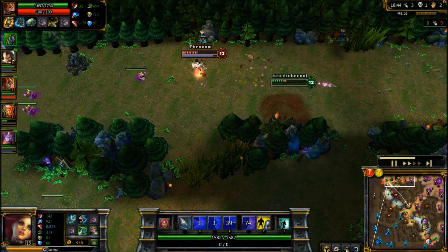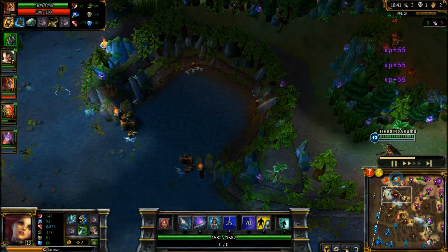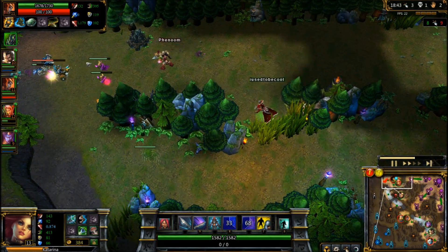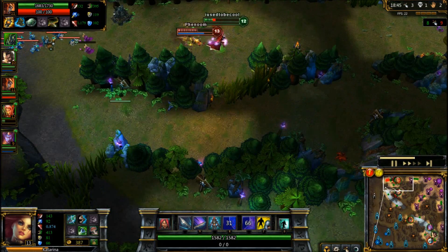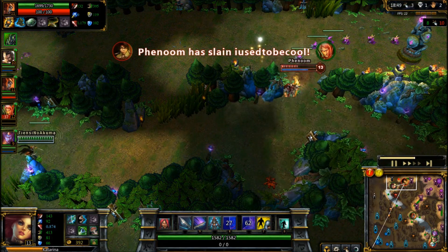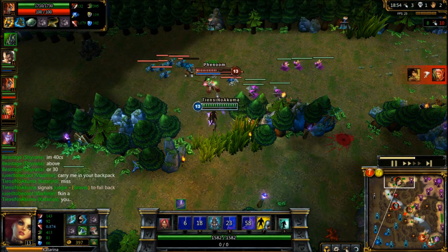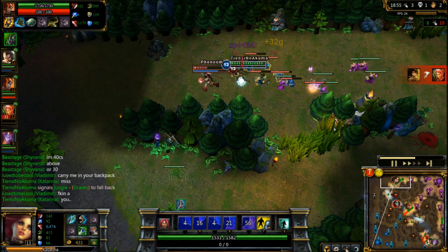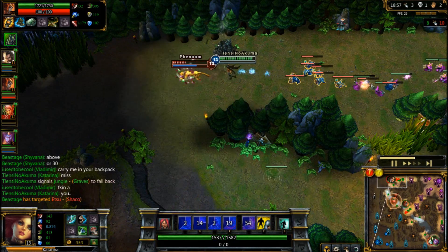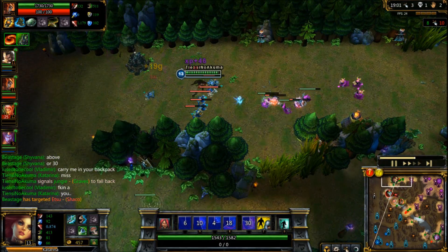When a good opportunity comes along to kill the enemy and you need more than one person to finish the job, it's a good idea to coordinate with your teammate. Try to see where they are positioned compared to you. This first situation is an example of what you should not do. Vlad knows that I'm coming to gank, and without checking my location, he goes in to bait the Nidalee and subsequently gets himself killed. I'm unable to follow up, and Nidalee pounces away with a free kill.